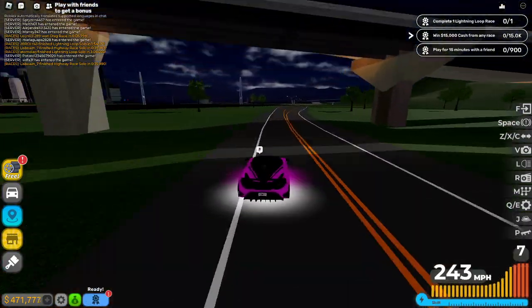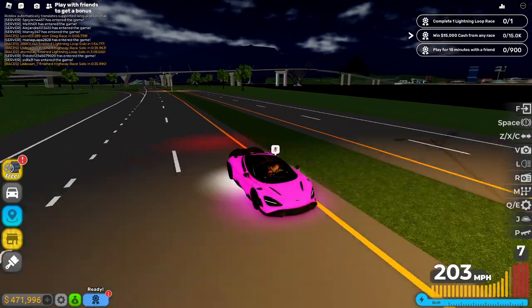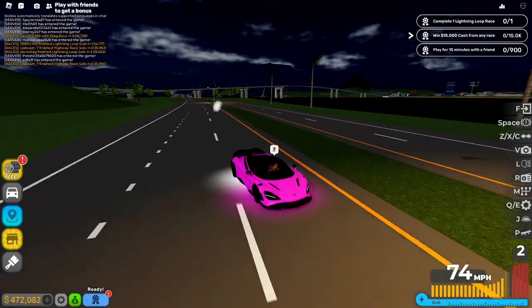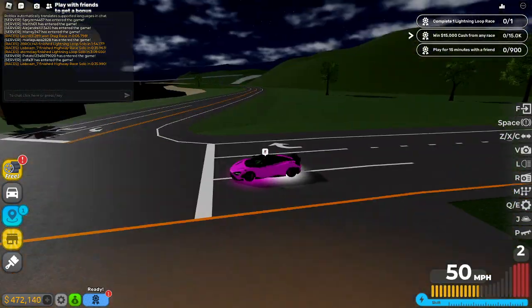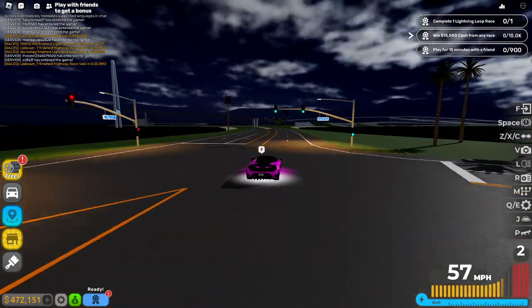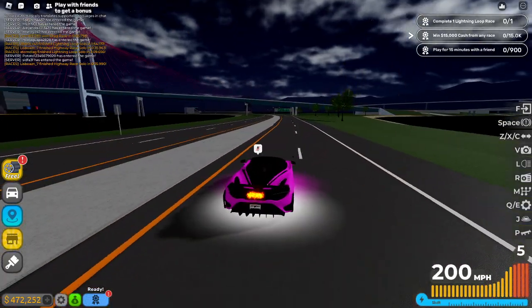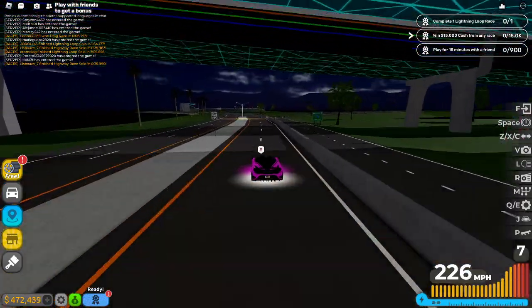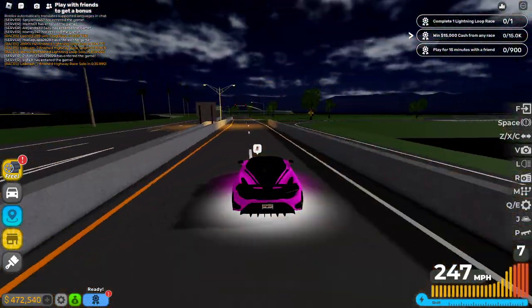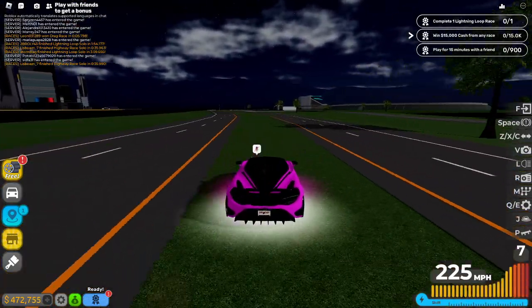So we're going to drive to the Lightning Loop race. If you don't know where it is, you just take a left out of spawn, go across the bridge like you're heading to the circuit, then take a left after the bridge and continue down this road until you get to the Lightning Loop. It's just right down here — I'm still getting used to the map, I haven't played this game that much.